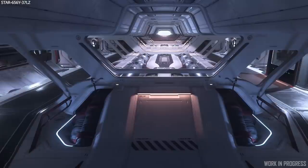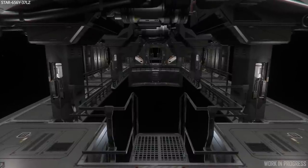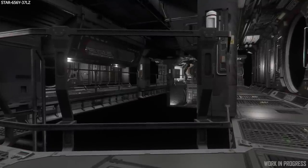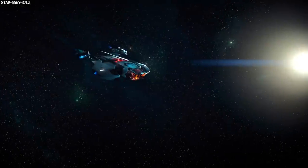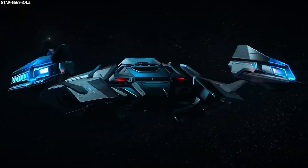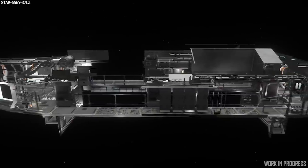Slated for 3.14 around the end of June we have the Constellation Taurus, which finishes off the Constellation lineup. The Taurus is the hauling variant of the Constellation series and has been a long time coming. I do wonder if they will change anything inside to make the interior more pleasing, potentially in line with the more recently launched Arasai Mantis, as many people would love to see an interior improvement for the Constellation series.